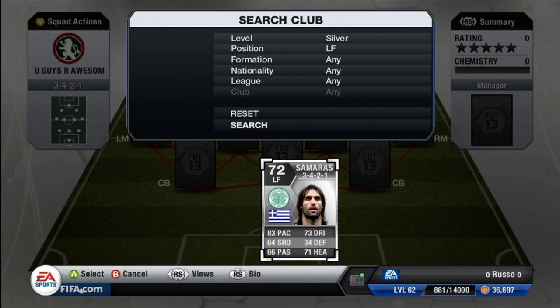We have Giorgio Samaras, the Greek. As you guys can see, his face card stats are pretty unbelievable, but once we do get to his in-game card stats you guys will understand why this guy is a hidden gem. So let's go ahead and get to the face card stats.